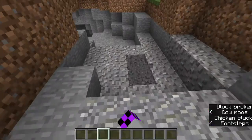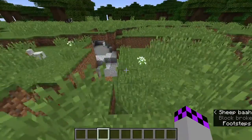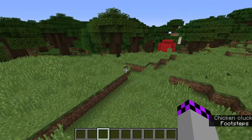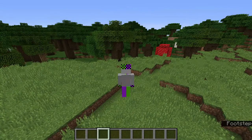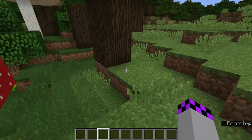Over here you can get your iron for arrows and the flint and steel. Once all of your food and iron is cooked and you have your flint and all your other resources, you're going to want to go over here and mine down.